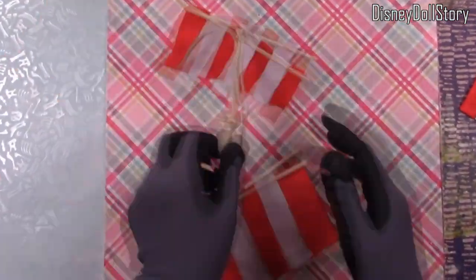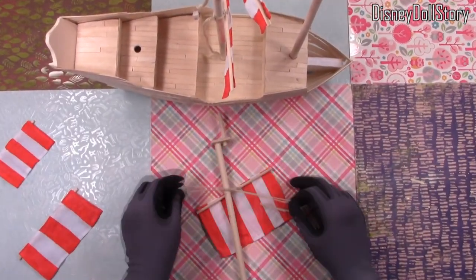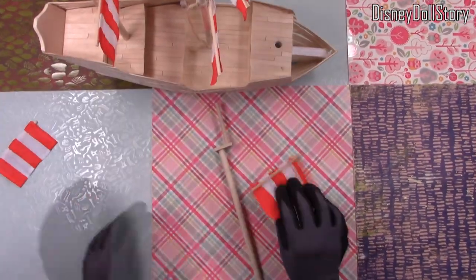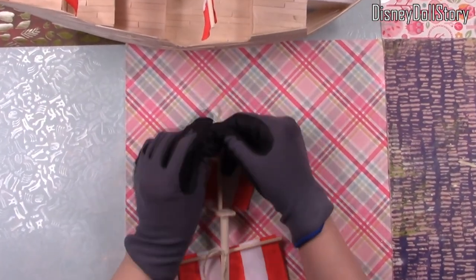I also cut out some white cloth for the sails. I painted some red stripes on them to make them look like Jolly Roger. I loosely tied them onto the masts for now, and I will be coming back to install some proper ropes to hold everything together.